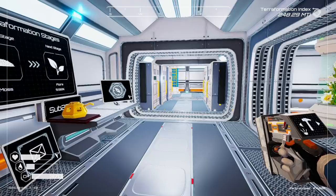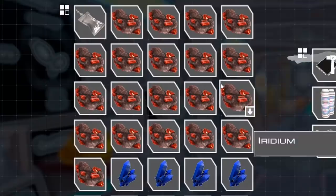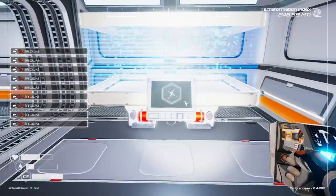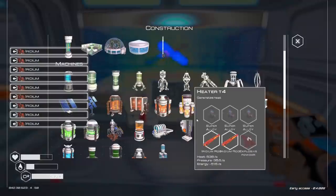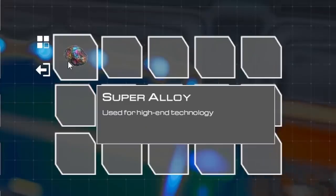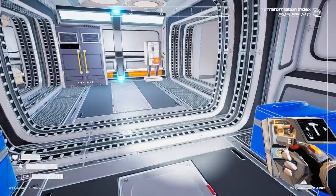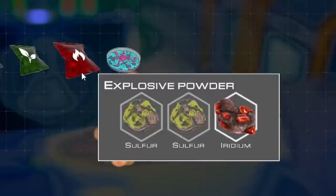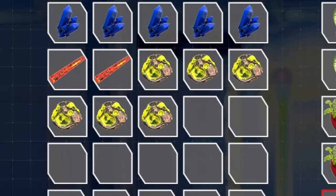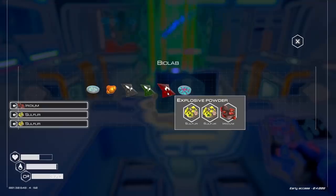You can tell it takes a lot of iridium. Thankfully, between episodes, I went and found a bunch more. So I can go ahead and take this and go bark, and then we'll do bark again. That is plenty of iridium right there. But we need to make up some super alloys and a little bit of explosive powder. Explosive powder is kind of expensive because it takes a lot of sulfur plus iridium.